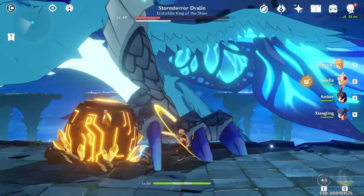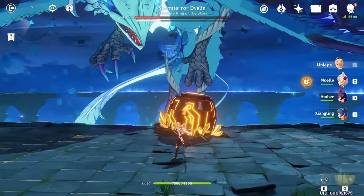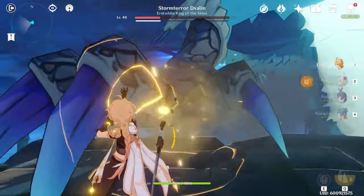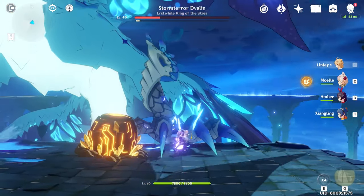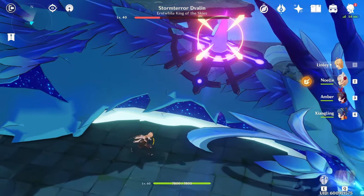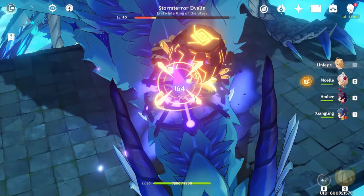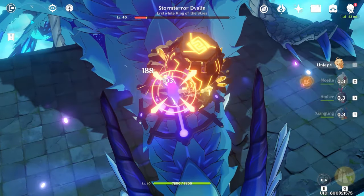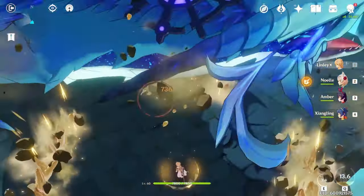While he has his barrier, you're not on a time limit, so take your time, dodge, avoid the beam, and don't get too greedy with your damage. But the second the DPS phase opens, it's game time — you've got to go in and start dealing damage. Just get the shield off, hit that ultimate, and he's dead. Easy.